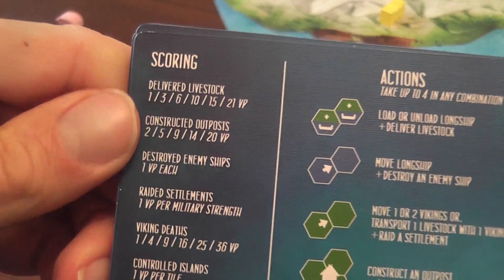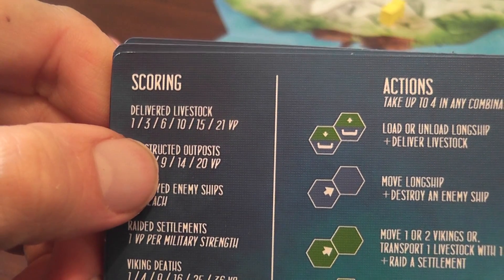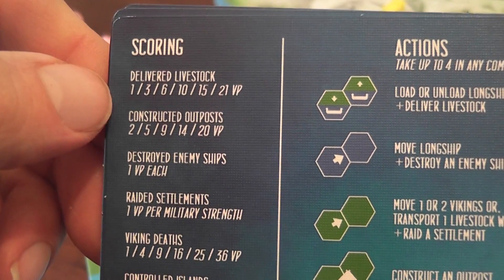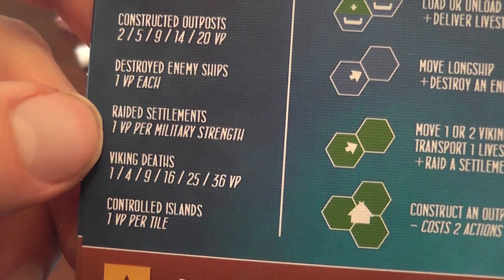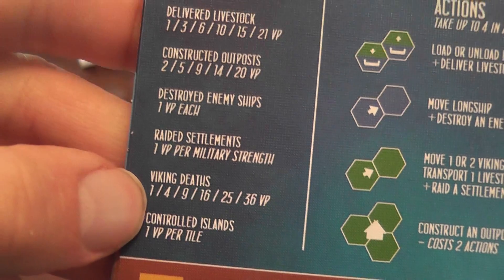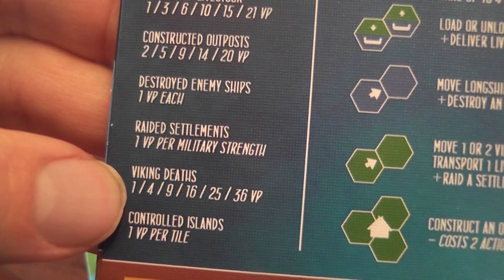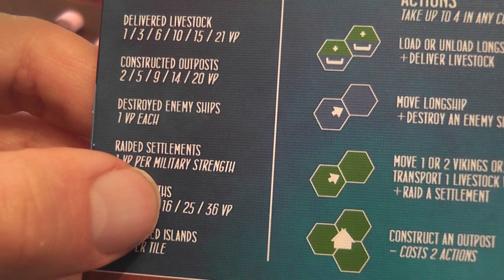The number of outposts you constructed also matters: one outpost gives two points, two gives five, three gives nine, and so on — five is the maximum. Destroyed enemy ships are worth victory points each. Raided settlements score their military strength value. Viking deaths score as the number of Vikings that died, squared — so three dead Vikings is nine points, four dead is sixteen points. Really powerful, though of course very challenging.